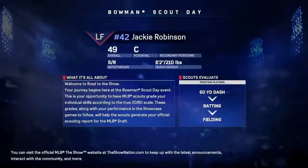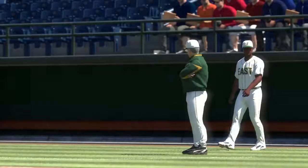Here we go — getting into Road to the Show as Jackie Robinson. We're 49 overall. I put him at left field, since that's where his Diamond Dynasty card is in Mission 19. I'm really not a big fan of playing infield, so we decided left field. That's also where his rookie card was.